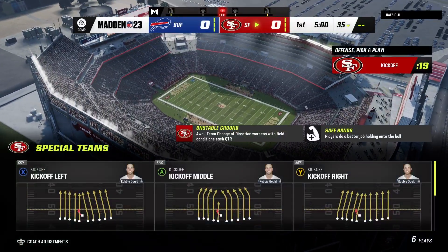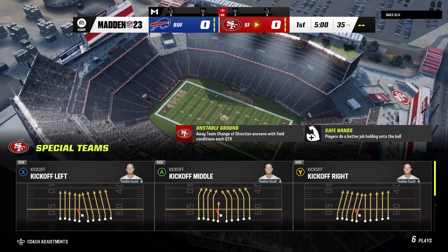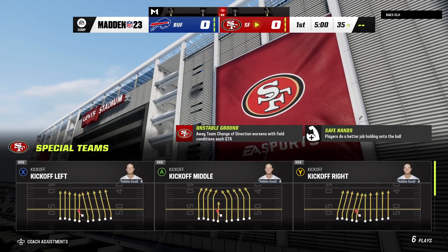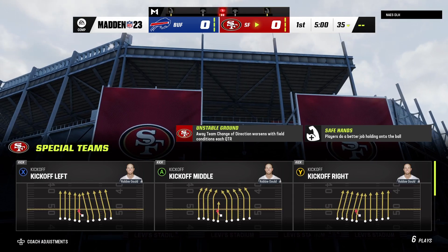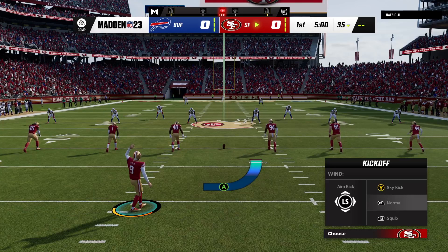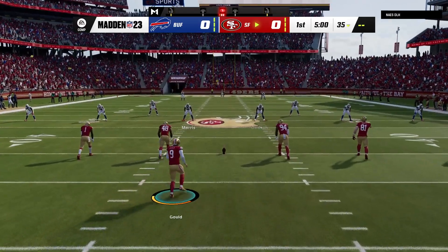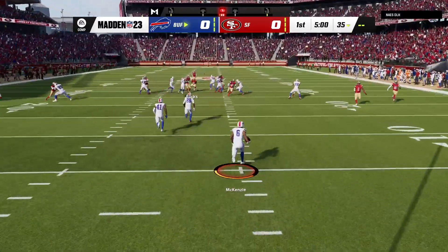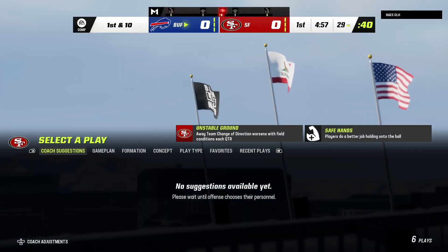We've got a good matchup on tap between the Buffalo Bills and the San Francisco 49ers. Robbie Gold's got it on the tee, he kicks it off, and here we go from Levi's Stadium. From his end zone, Isaiah McKenzie, and it's a pretty good return as he'll get this up to the 29.